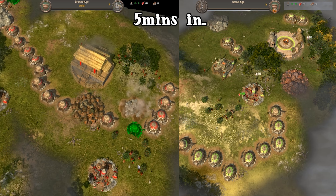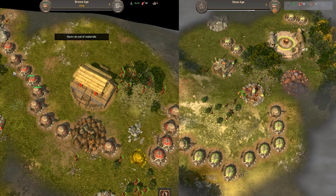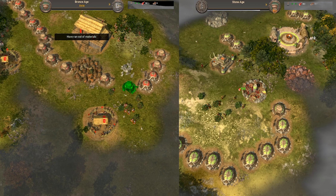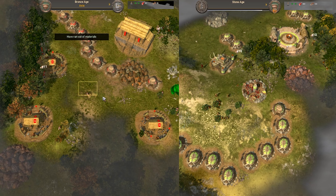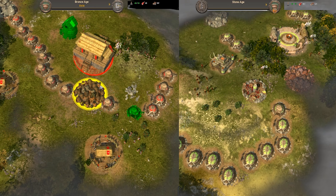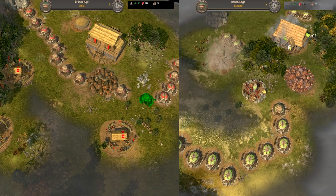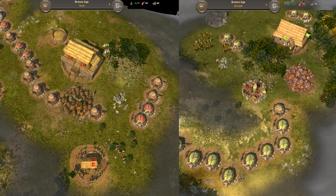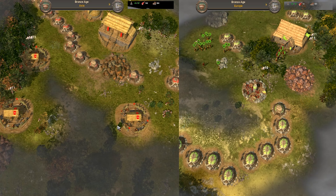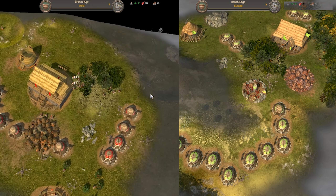I manage to hit Asia first and instantly start upgrading all of my workers and warehouses, then start building my poultry yard as quick as I can. Outlaw closely follows in behind and gets Europe, upgrades just a selection of workers and builds his farm instantly. He also upgrades just a few workers on wood — this is most likely because Europe uses up a whole load of food for upgrades, whereas Asia workers are only 10 food to upgrade. It's a pretty big difference.